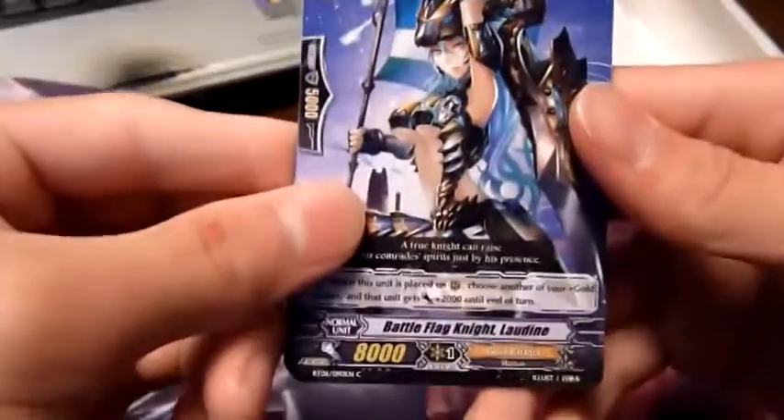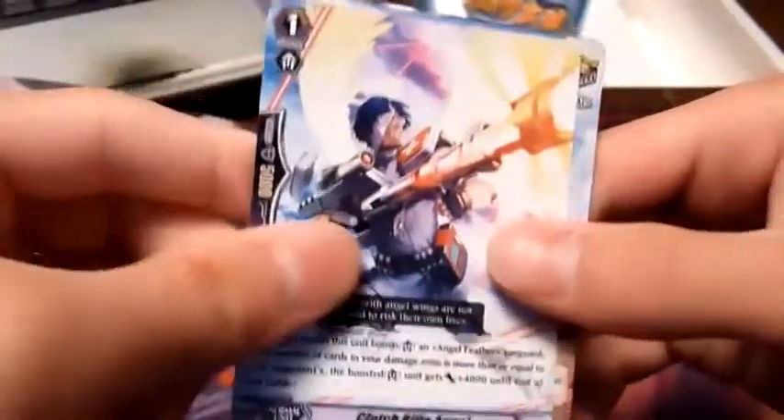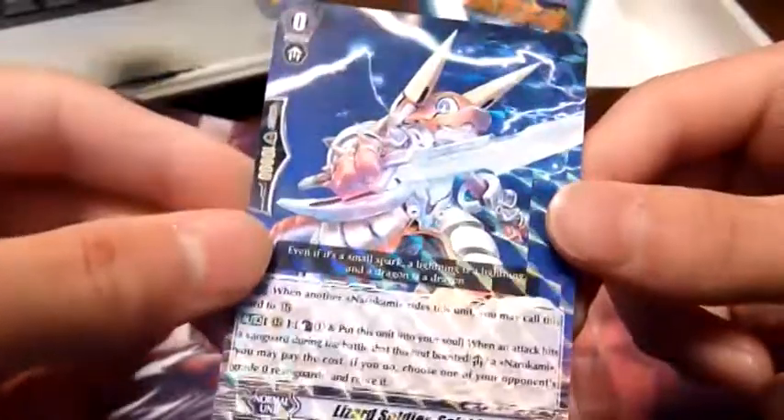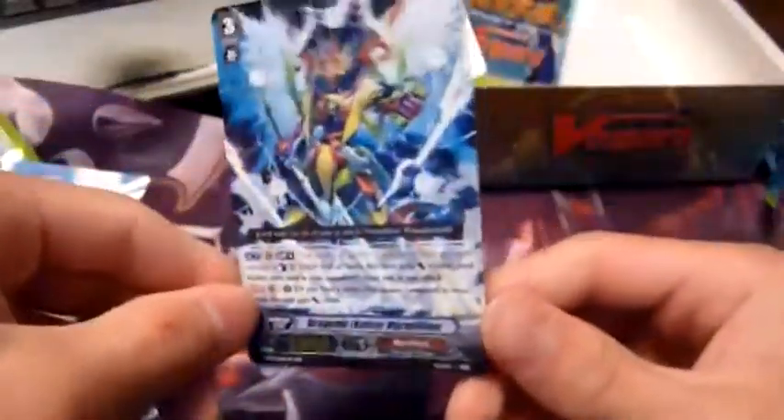Next pack: Battle Flag Laudine, Burst Shot Bestaniel, Clutch Rifle Angel, Mavelent the Jinn, and a rare — Lizard Soldier Saoshin. Two more packs. Heavenly Injector, Pulse Wave Aldriel, Undead Pirate of the Frigid Night, Dragon Dancer Katrina — and oh my god, yes! This is the card I wanted all along, best artwork, probably the best value card in this box — we got a Dragonic Kaiser Vermilion! The last triple rare in this box and I got the card I actually wanted.